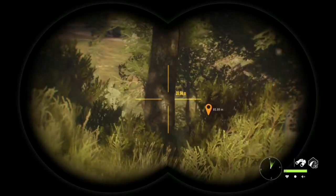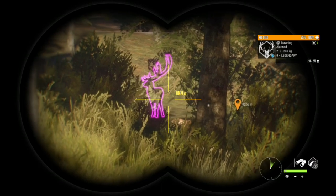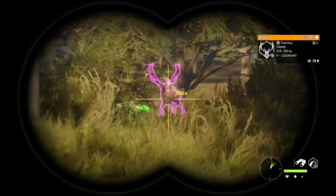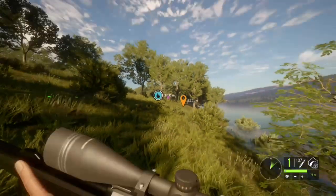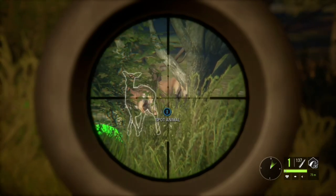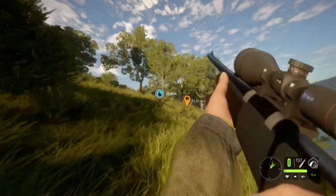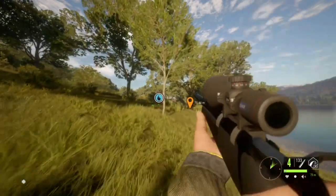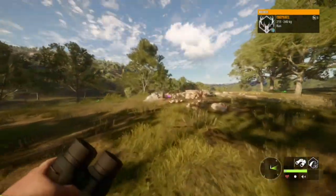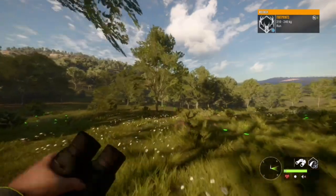Oh look what we found — a level 9 legendary! Didn't expect to see him; I was coming around to see these mouflon. Looks like our wind is bad and he has spooked. Oh, looks like he's stuck in the tree — I'm going to pull out my .30-06. It's my lucky day, see if I can take him down. I can't spot him... didn't expect to see him there. Oh, it looks like we got a vital — we got lucky there, he got stuck. If he had taken off I would have had to track him down and that could take a long time.